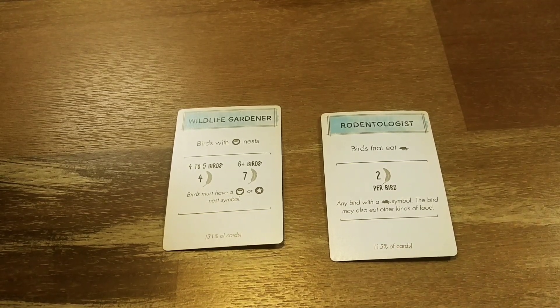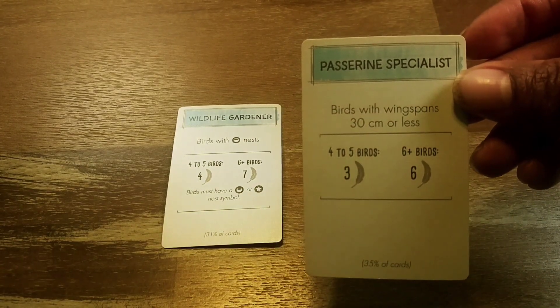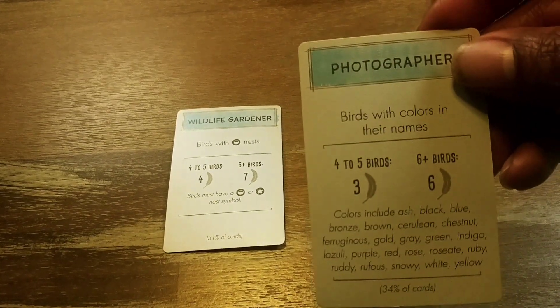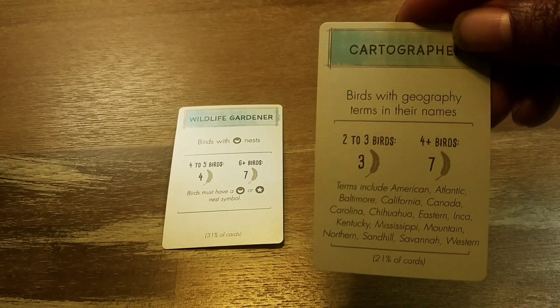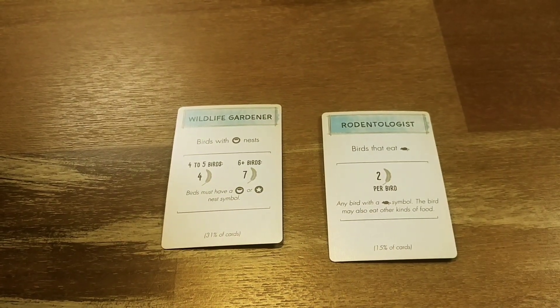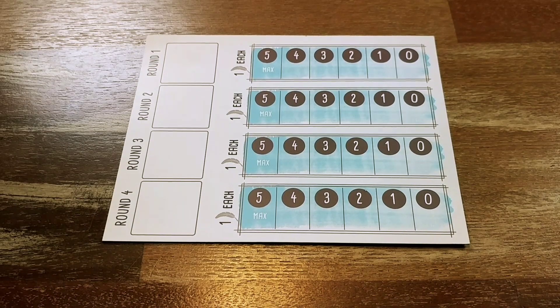There are many different bonus cards — one for birds with wingspans of 30 centimeters or less, birds with colors in their names, and birds with geography terms in their names. My wife likes that one. Also as part of setup, we place the end-round goal board where all players can see it and place four random in-round bonus goals onto the board.